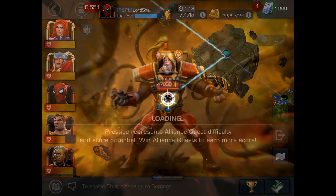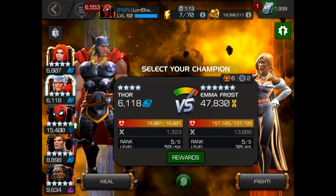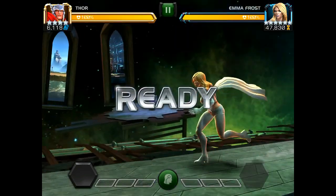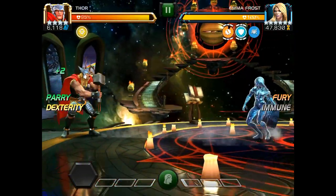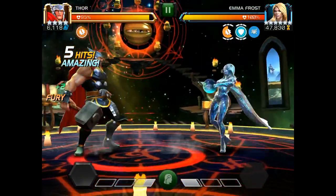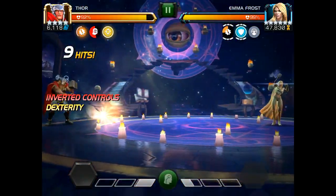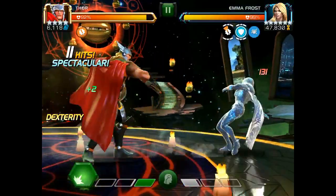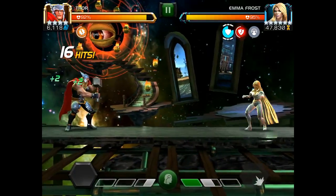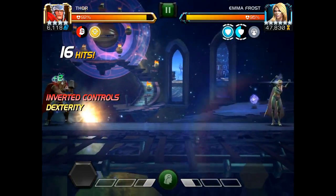First up we're going to try Thor. The reason Thor came to mind as an option is because he has an armor break on his parry, and she has this diamond form where she is impervious to everything. So I figured I should be able to parry her, get that armor break on her, knock her out of the diamond form and then just go to work. But it didn't work out quite the way I had hoped — apparently even in her diamond form she is impervious to his armor break on his parry.